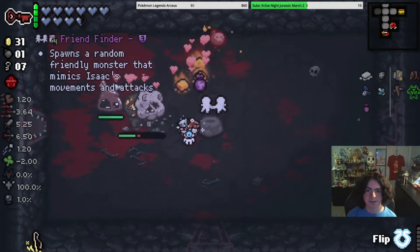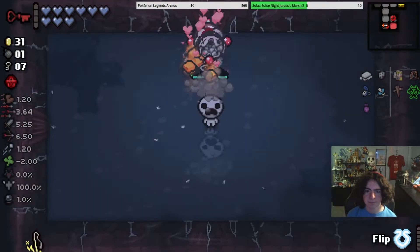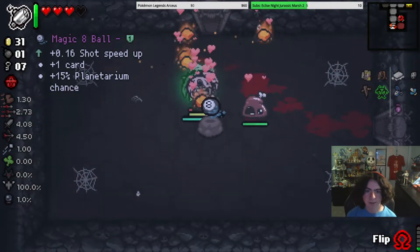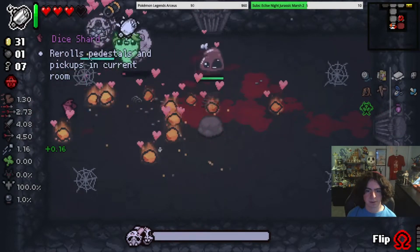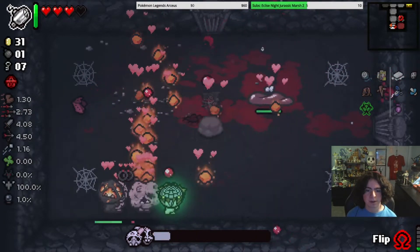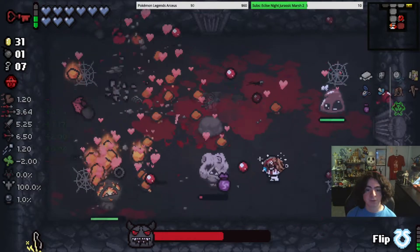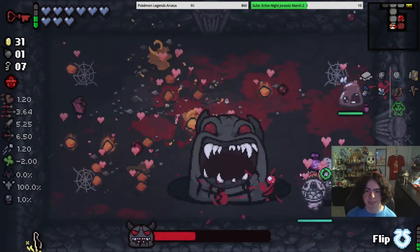This is a secret room right here — it has to be. It's not, never mind. So right here then? Then I can get in here and do this so I can get back. It's still gonna be through a curse room anyway. Oh my god, and there's a Dice Shard. What the fuck? Rune bag. Flipping regularly doesn't make the thing happen — I have to flip with the item to get that.